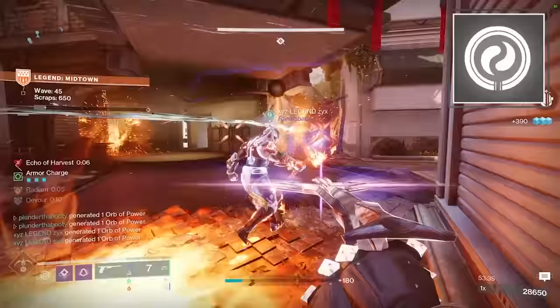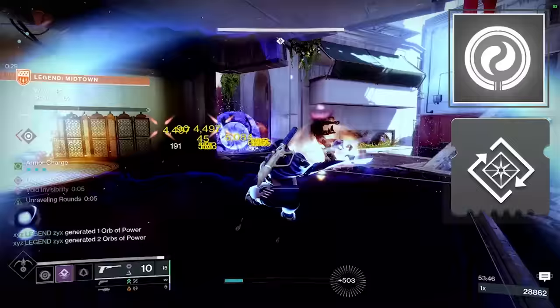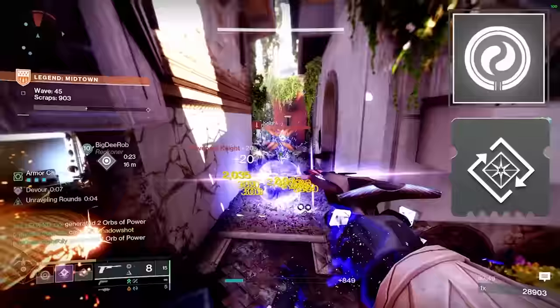The second mod, which is also going to be on your helmet, is Dynamo — reduce super cooldown when using your class ability near targets. This is just another 2–3% super energy on every dodge you do. All these different ways are just adding to that super bar.